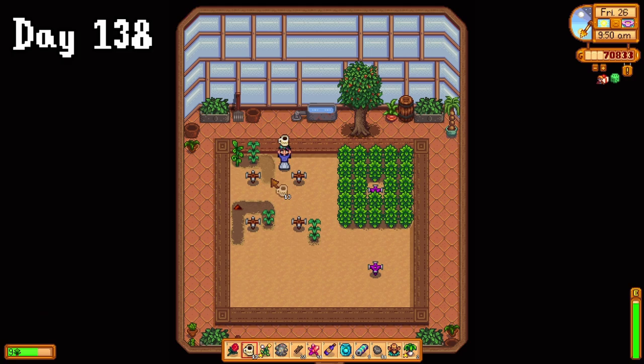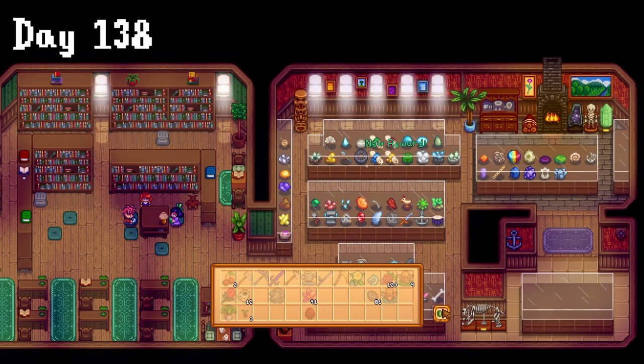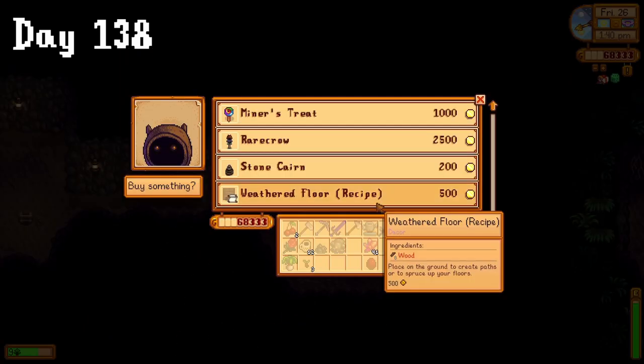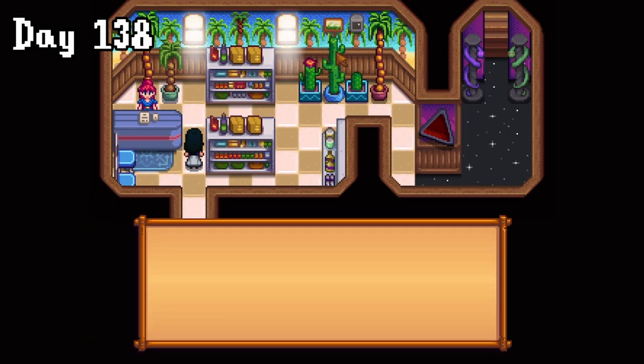On day 138, I checked in on my greenhouse, expanding my ancient crop fruit. I got round to donating that final dwarf scroll so now we could speak their language, and I went straight to the mines to see what was up. We bought the weathered floor recipe and a rare crow, and then headed to the desert to meet Sandy for the first time — yes, the first time.